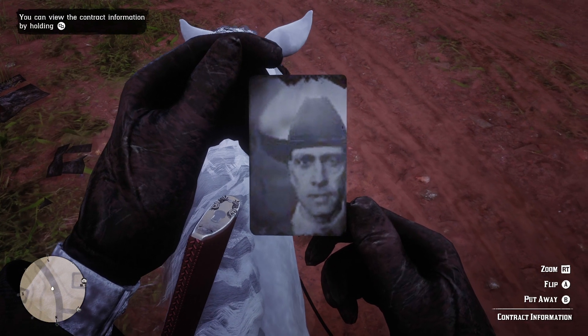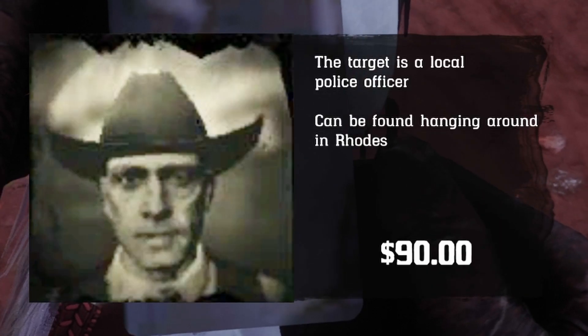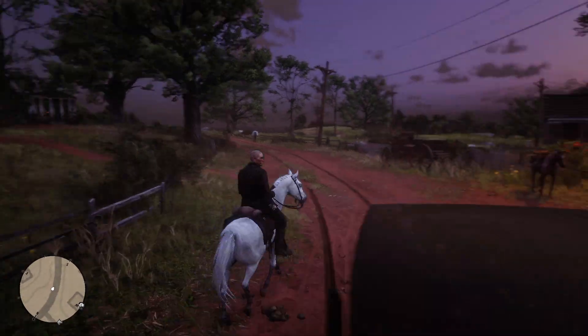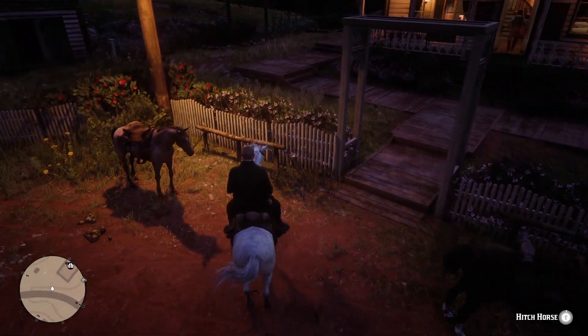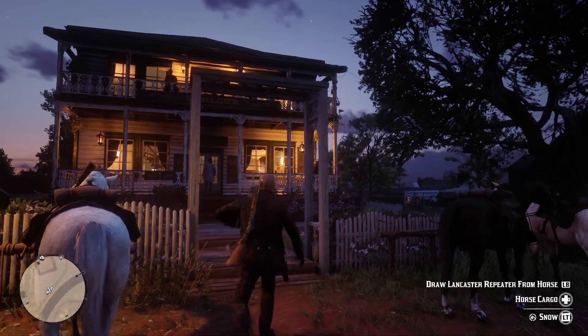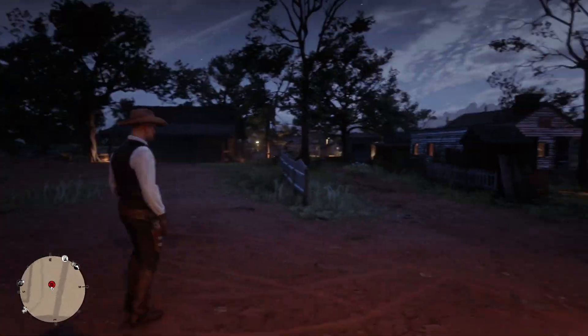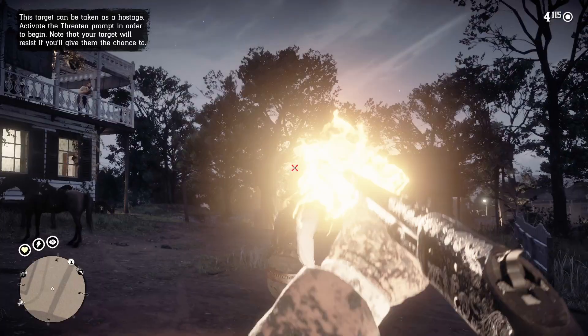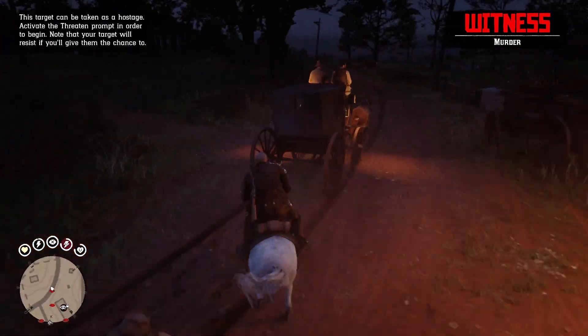The target has a hat and no beard. He's a local police officer — this is going to get complicated. We'll be needing a shotgun for this one. He should be hanging around in the saloon. You're a sheriff — yeah, this is the target right here. There we go. There are so many witnesses, we've got to get out of here.